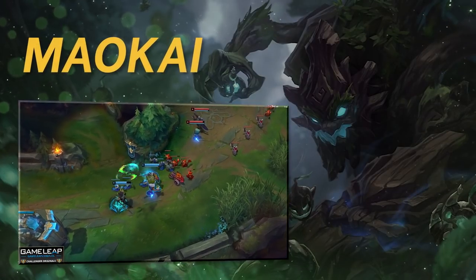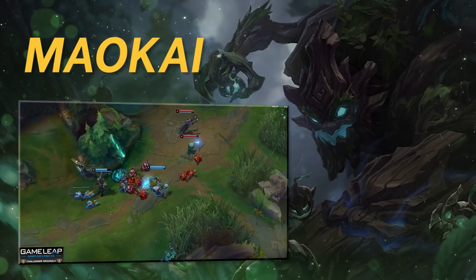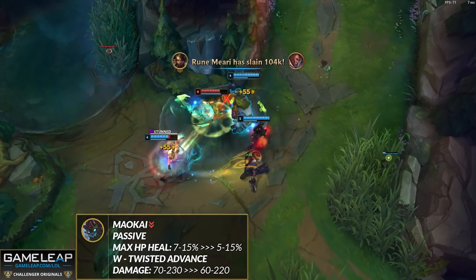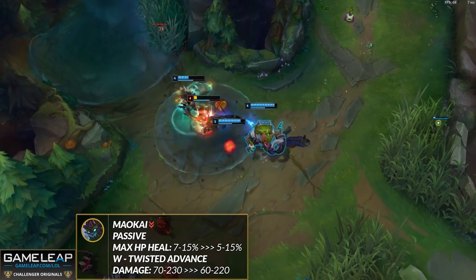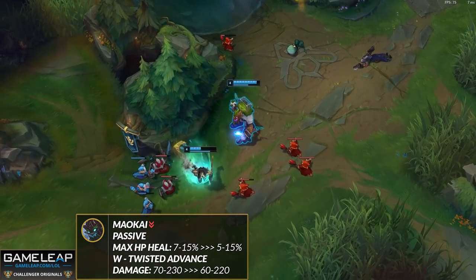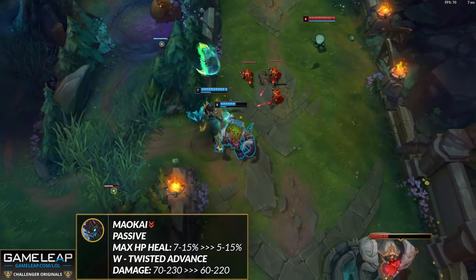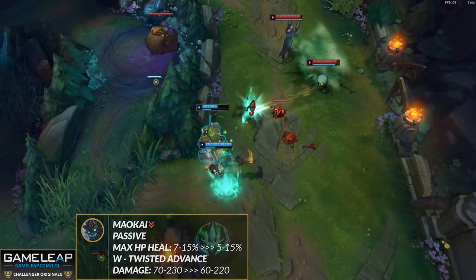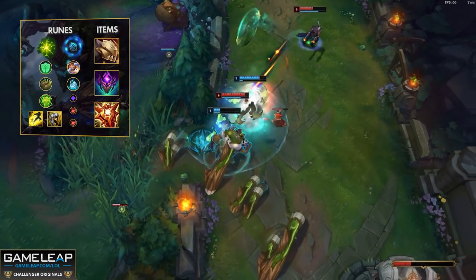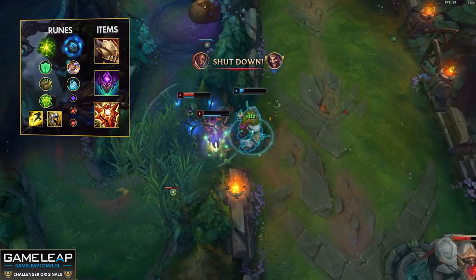For supports, one of them is actually getting nerfed next patch — Maokai. Your W's base damage is going down, which hurts your all-ins in the early game since a lot of the kill pressure comes from you. Having less damage means fewer kills, and your passive healing is also reduced, meaning less sustain during laning phase. The good news is your saplings are not getting nerfed, and since that's the ability you max first, it's not catastrophic. Less people will pick him, but it really shouldn't change that much — that's why he's on this low-key broken video.